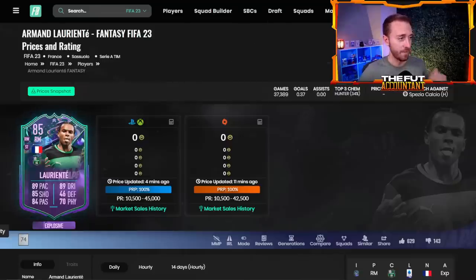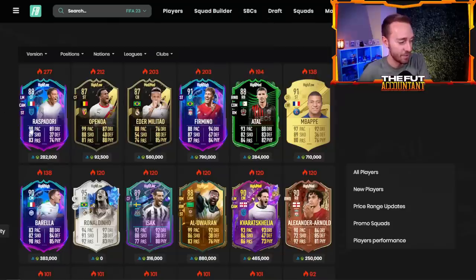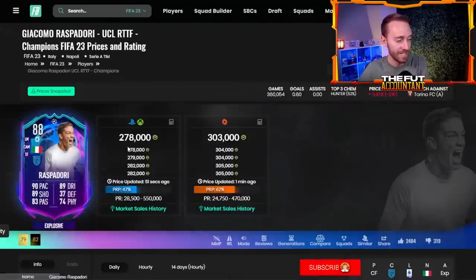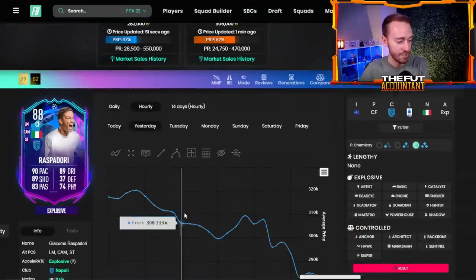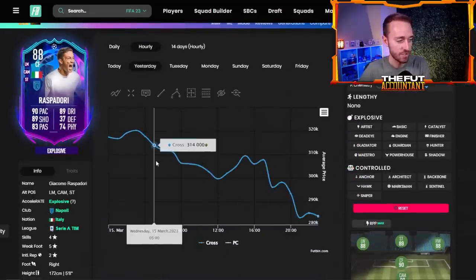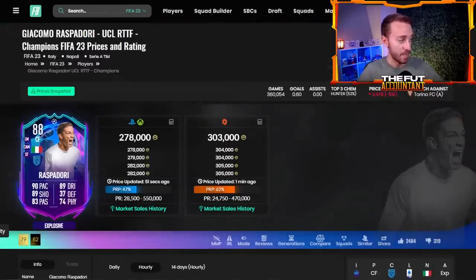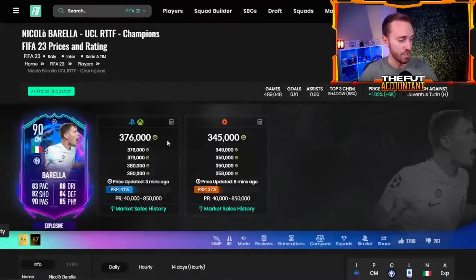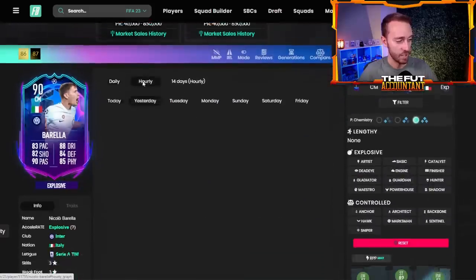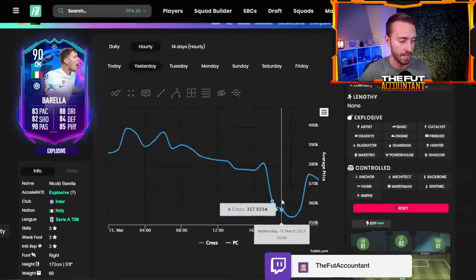Selling in the hype was a great idea on a lot of other cards too. With Road to the Finals, Raspidori is down even though Napoli are confirmed and through — just like Calvin Phillips, who kept dropping even after the game. Barela is still 370,000 coins. There was a good bit of market drop when that icon pack was released, since a 500,000-coin pack pushed people to sell cards for fodder.